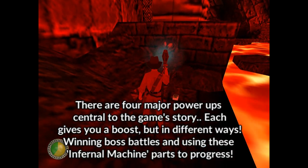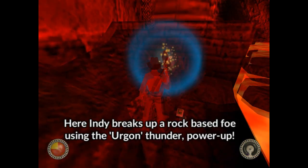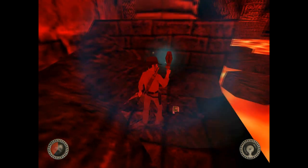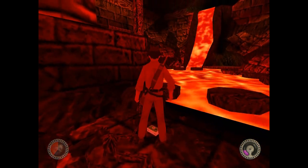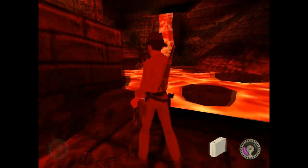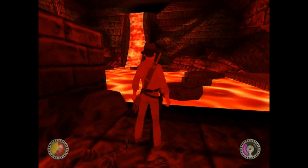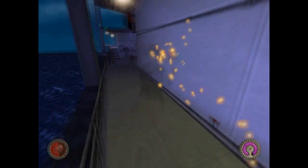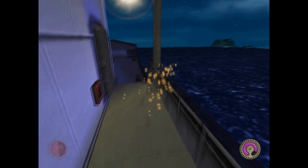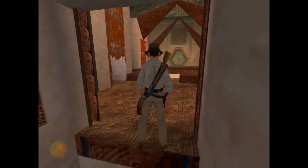As you get through the game — and it takes a while — you start to pick up artifacts that are linked to what's called the infernal machine, which boils down to several boss battles towards the end of the game. These power-ups actually help you in certain ways, such as being able to go invisible or to travel upwards.